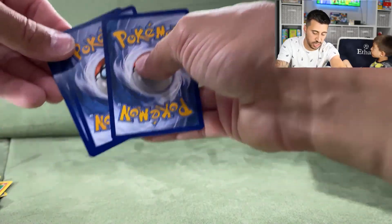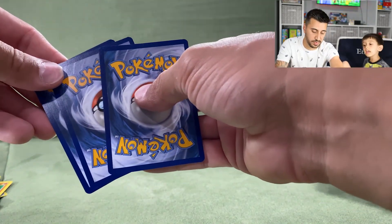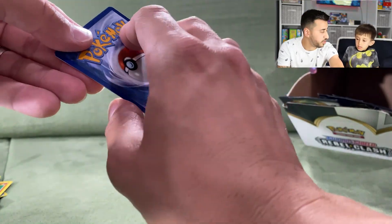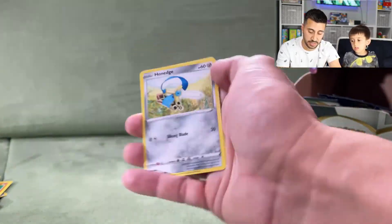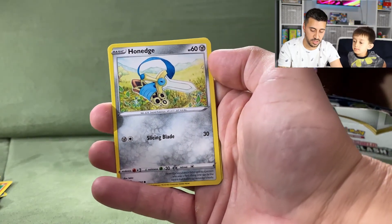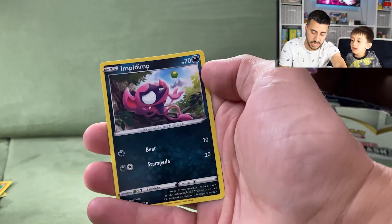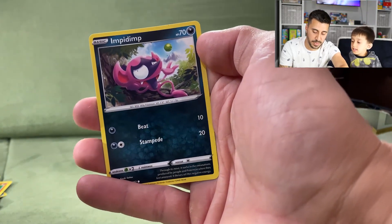Ethan tries holding the cards and reading them himself. He reads: a Honedge, a Nosepass, and an Impidimp.